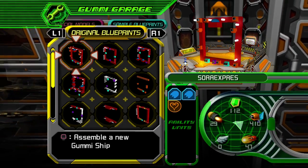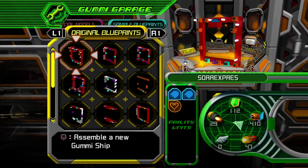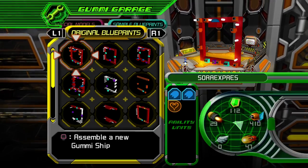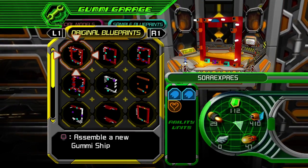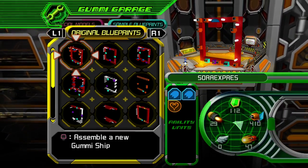Alright, so I want to read you all the names of my ships that I have made. So we have the classic, the Sora Express with one S. That was a good one. I could absolutely have the second S, but now it's just traditional to have one S. You can't break tradition.